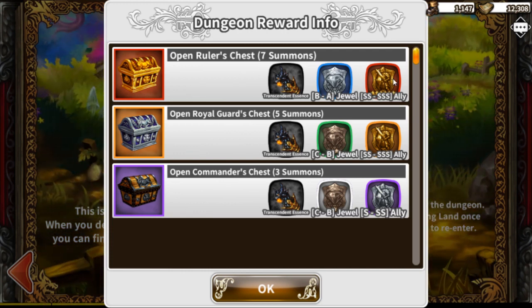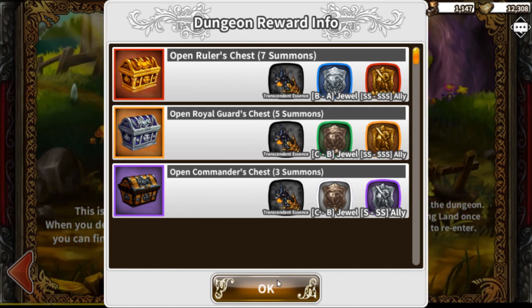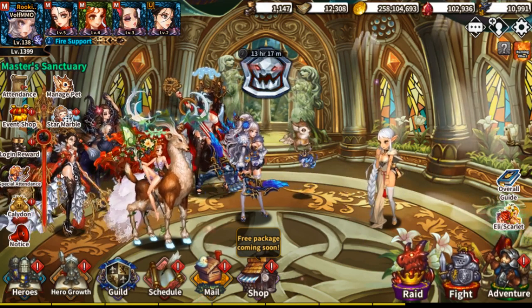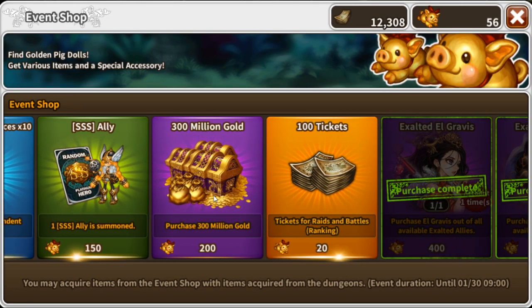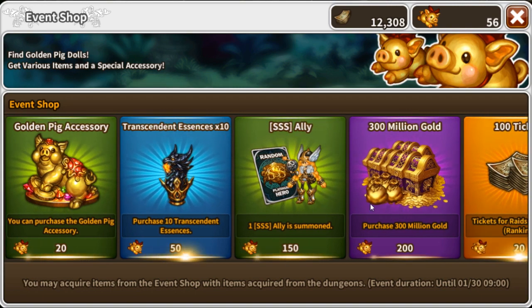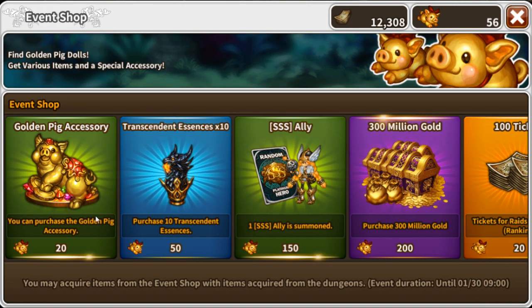If you get a triple S you end up getting a duplicate character — it's like a times-two event, which is pretty nice, though it pops up rarely. Event shops are another way to get good resources when events come by. If you're in need of allies go for it, though I wouldn't recommend spending on allies because you don't get much out of it. There are also accessories, which don't drop in farming anymore — you can only get those through events or the secret shop.